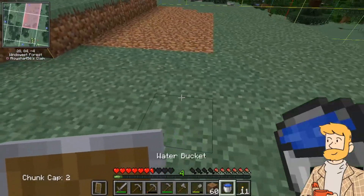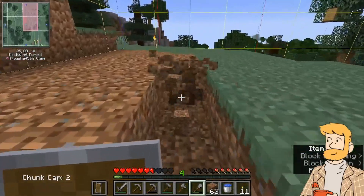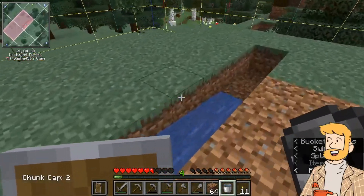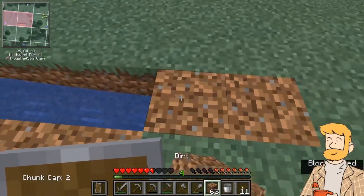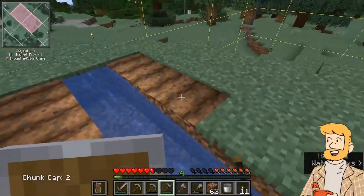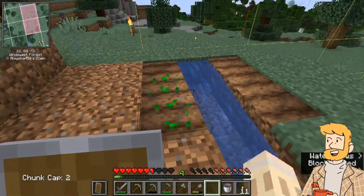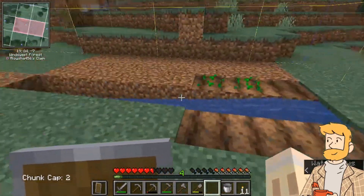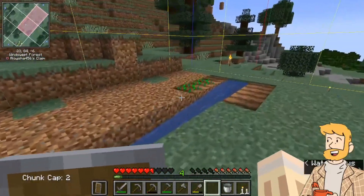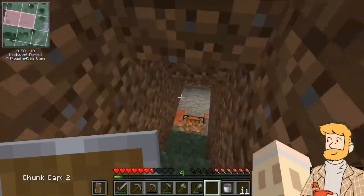We just want to set up a nice little simple river farm here — make a little trench and just get some seeds going. I might even go downstairs and get those seeds we've already planted. I think it doesn't matter because it's the source block that matters for water, not running water. These are plenty close enough. Let's go ahead and grab those other seeds and just bring them upstairs — I think it's just for the best.